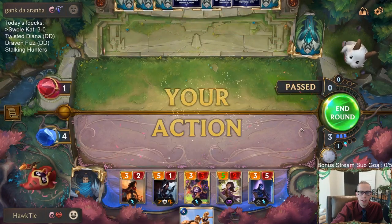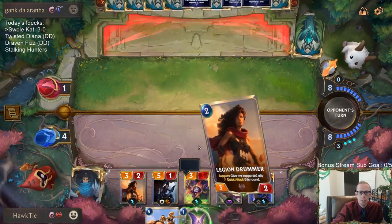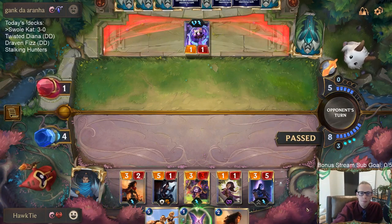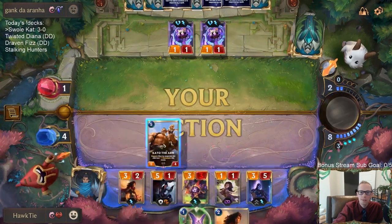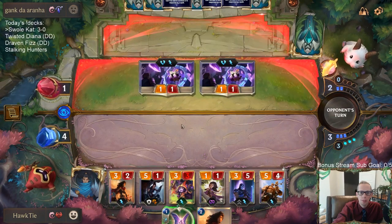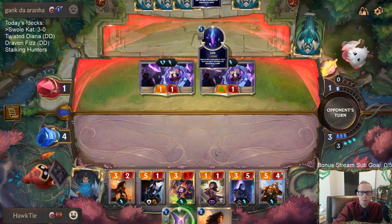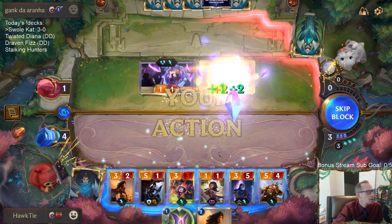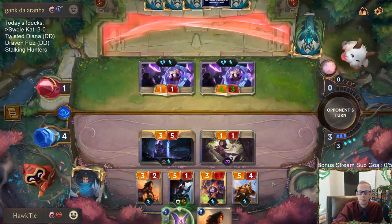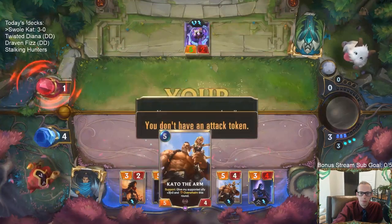Playing Shen because Lulu is going to start getting barriers for us. We could definitely lose this to Lee Sin if they have him — it's still another unit. Can't get anything but units. No Lee Sin! Should have played the health picks but probably fine. Looks like we're going to be 4-0 now. GGs.